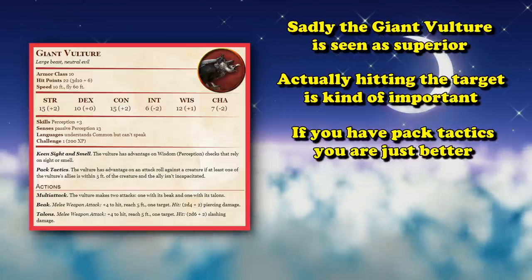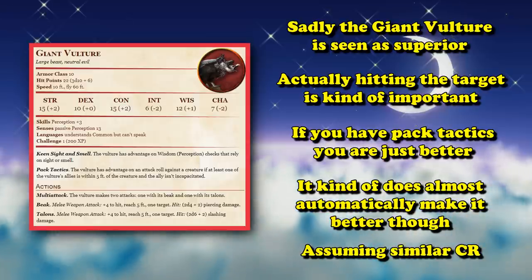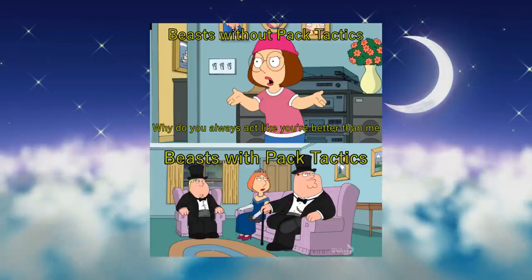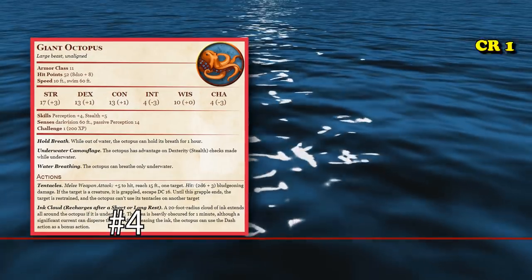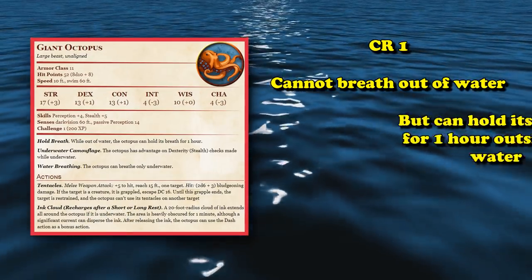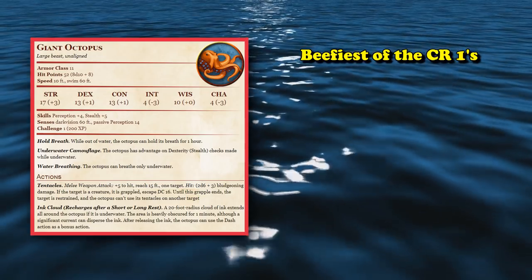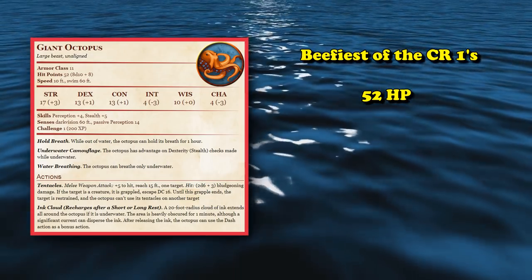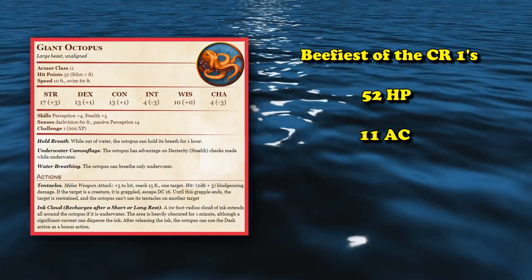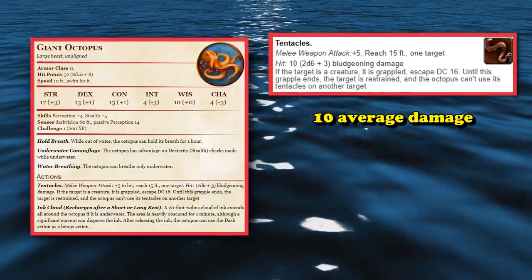Basically, if a beast has pack tactics, that automatically gives it a boost over a lot of other creatures — it doesn't mean it's automatically better, but the Vulture also has high damage, so combined with pack tactics it makes the list. At number 4, we have the Giant Octopus. This is a CR 1 creature that can only breathe underwater but is able to hold its breath for 1 hour outside of water, so it's a perfectly viable target to turn into outside of aquatic situations. It has the highest health of all the CR 1 beasts at 52 hit points, even higher AC than the Giant Vulture at 11 — though still kind of low. It does deal significantly less damage, with only 1 tentacle attack dealing around 10 damage on average, and if it hits, the creature is automatically grappled, which is really good.